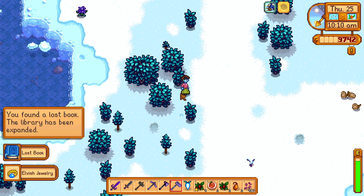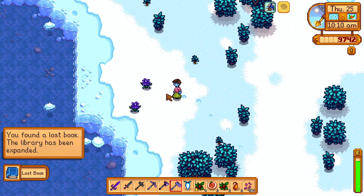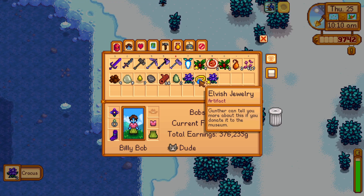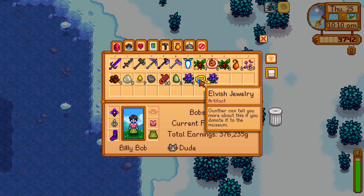And guess what, it gave me the Elvis Jewelry! No way. If you're wondering where you can find this, you can find it by digging worms in a Cindersnap Forest.